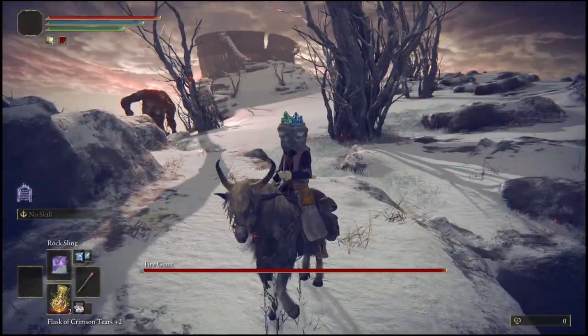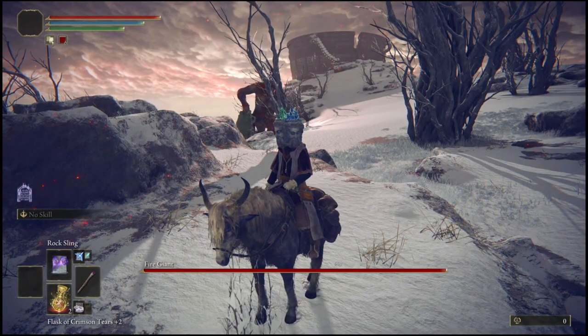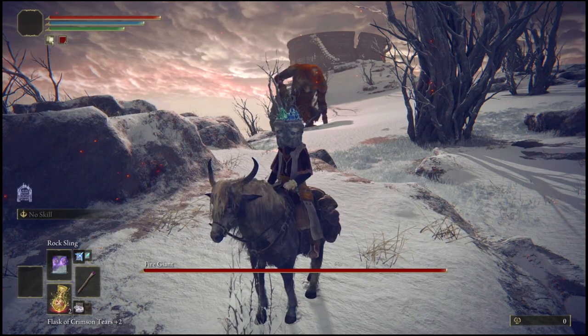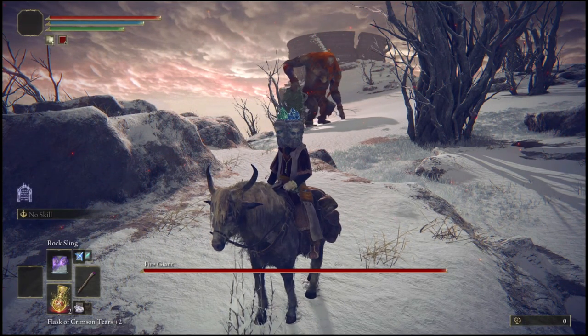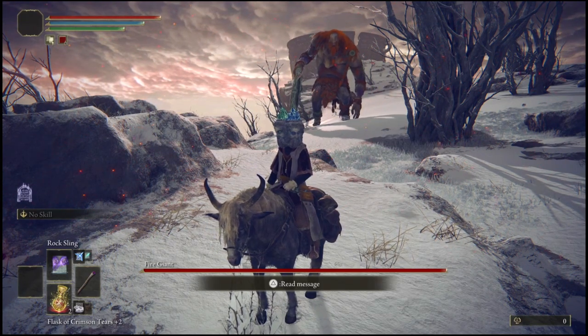Once you get him over here in this little area, jump up on your horse, sit right here, and wait for him to walk up on you and try to do an attack. As soon as he does an attack, you're simply going to run and do a double jump into the area I'm about to show you. I'm just going to let you guys see him walk up on me so you can see exactly how to do it and not mess up.